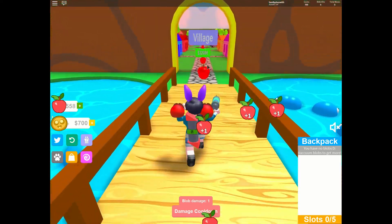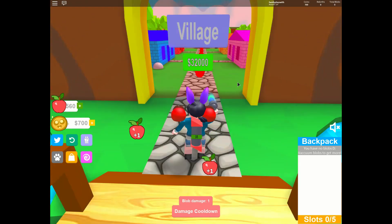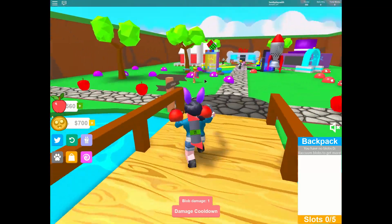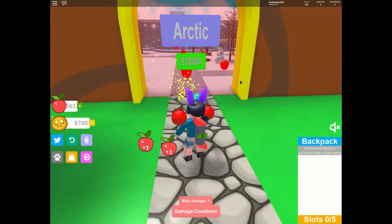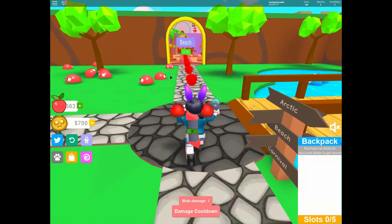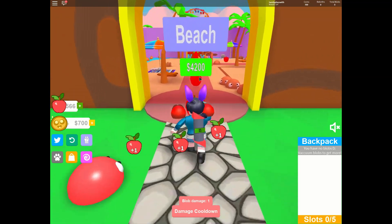Oh, I see a village here. It costs so much money to get in — we don't have that kind of money yet. That's the village. This way is the Arctic. Too cold in there for me. Let's try this way — the beach. That's where I want to go. It looks so warm and cozy in there.